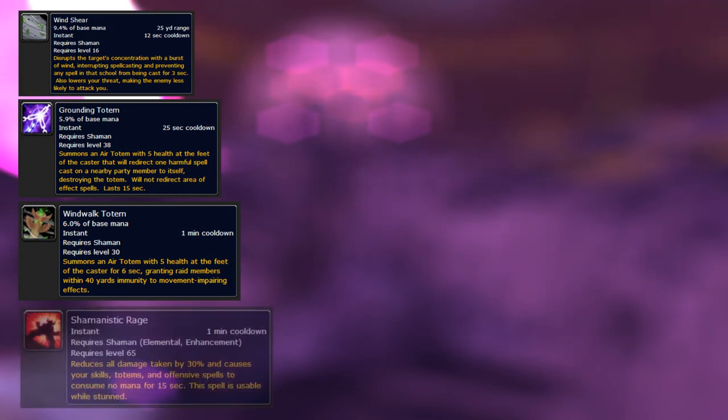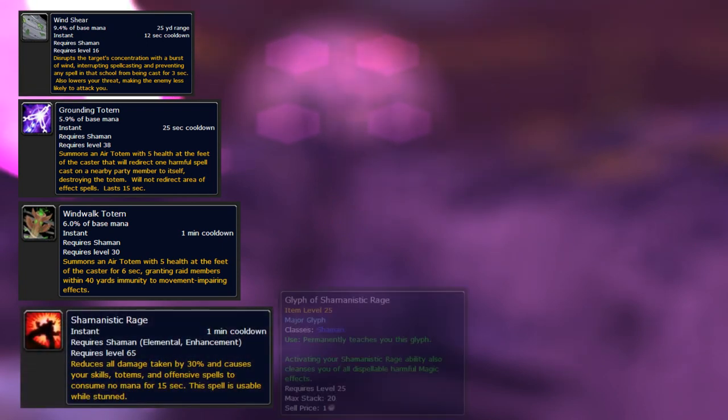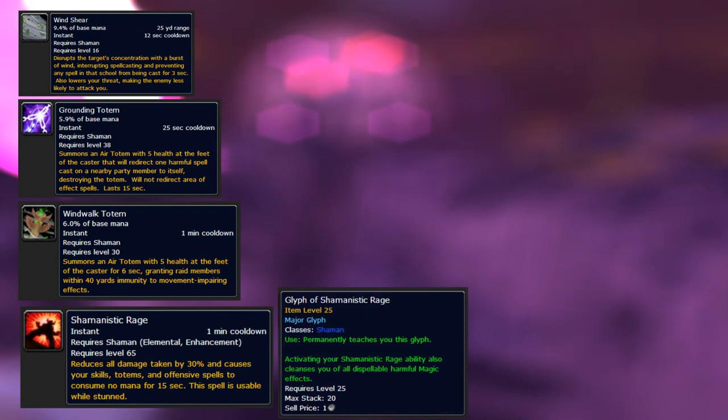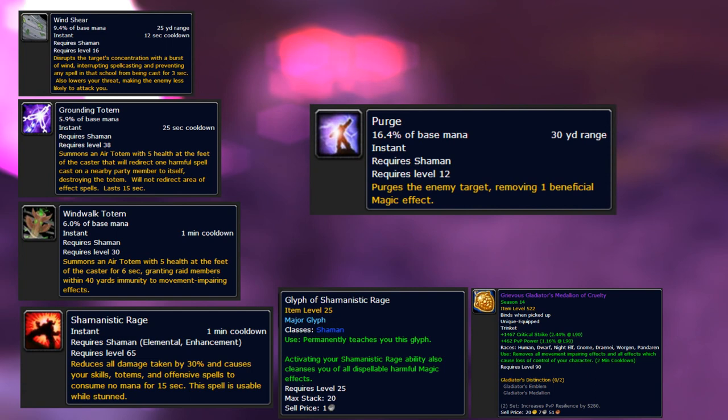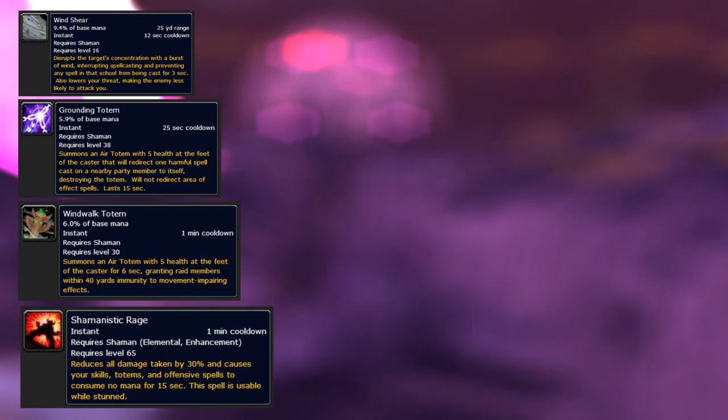Number three is Wind Walk Totem, which is a talent they can choose that freedoms them, meaning you can't Frost Nova them. Number four is Shamanistic Rage — when glyphed they can actually get out of your Deep Freezes with it, which means they have two CC breakers you have to go through before you score the kill. Number five is Purge, which means they can steal your Hot Streak procs, leaving you with no damage. This is one of the biggest banes for fire mages.